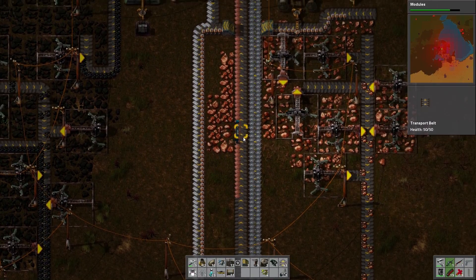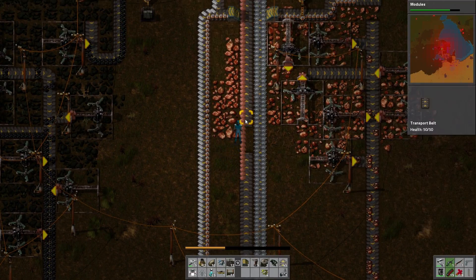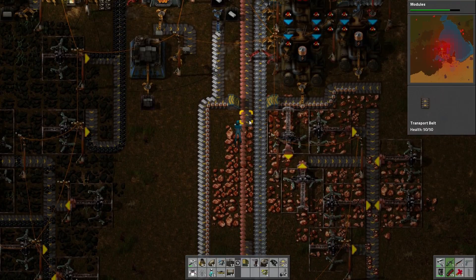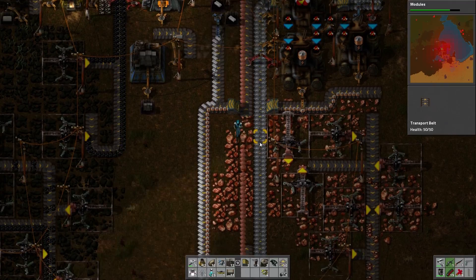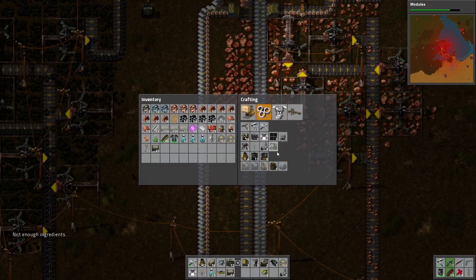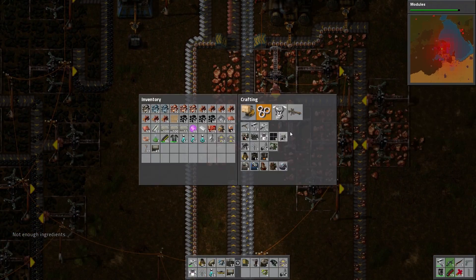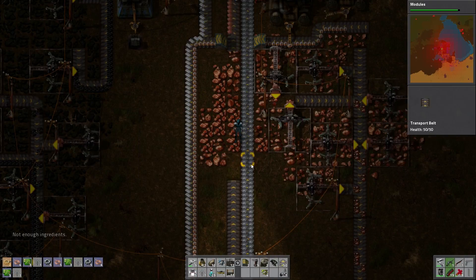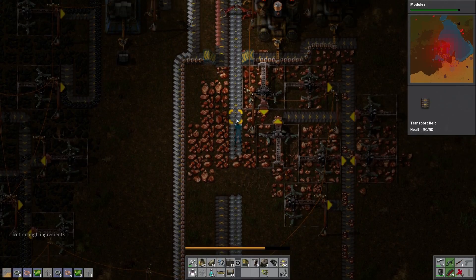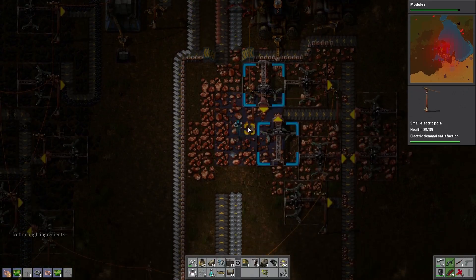And now we need some underground belt because we want as much of this as possible. Okay, which means we're gonna need a couple more mining drills. And actually it probably be easier if we took the iron underground too. All right, let's see. So you can cover all of these.